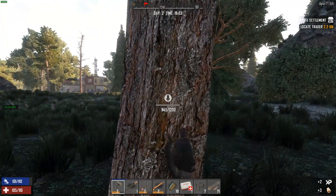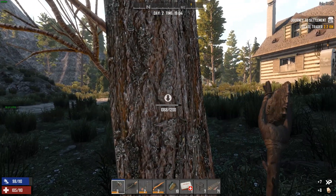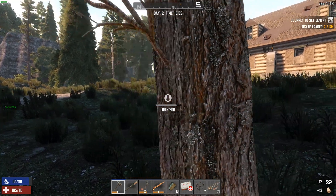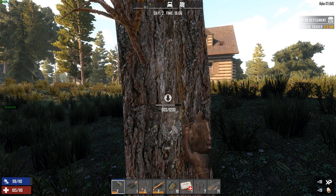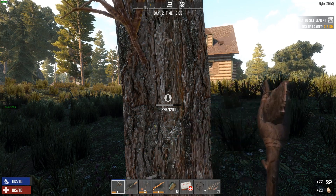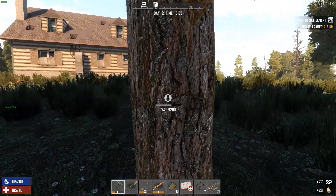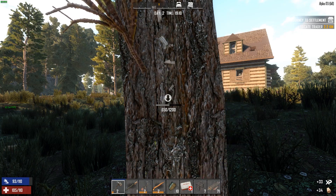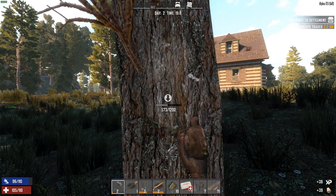Yeah, this is a big one. So I'm going to need to get some more stone. I want to get my arrows up to 250, and I'm going to have to start looking into maybe making a crossbow at some point. I don't know what the requirements are — I think you're going to need a workbench for it, but I've got one here at the base. So we'll have to take a look at that after this tree goes down.